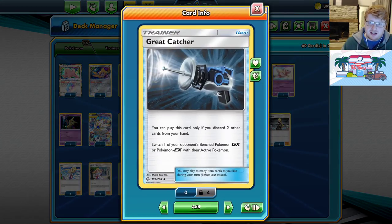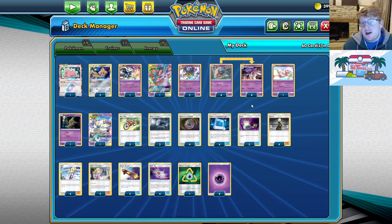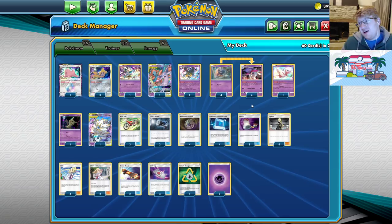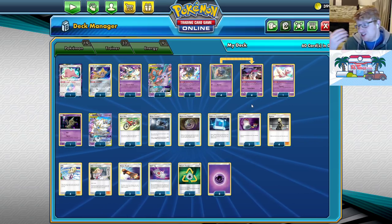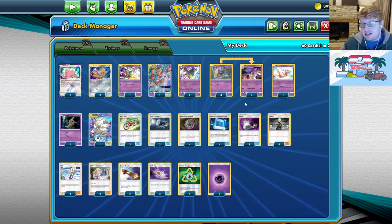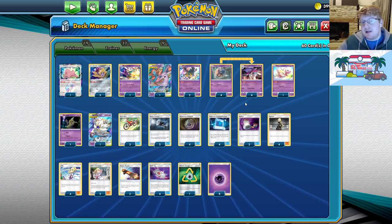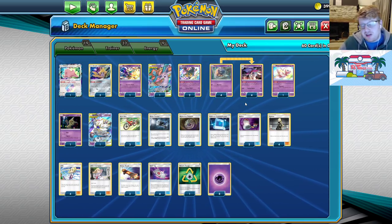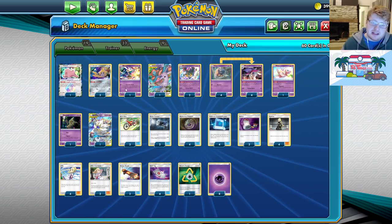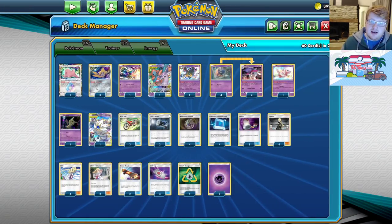Onto the trainers — we're playing two Great Catcher to pick things up. Obviously we're getting cheeky with damage counters all over the place, so you can set up knockouts on a gust. You can do plays where you hit into something for a lot of damage but not quite knock them out — things like Heatrans, regular GXs — if you just hit them with a Shadow Impact, you can then Great Catcher something else out of the way. When they knock out your Giratina with a Spell Tag, that Spell Tag and Distortion Door damage can finish off the thing you hit earlier. Great Catcher also helps when we have much more high damage potential in the deck.